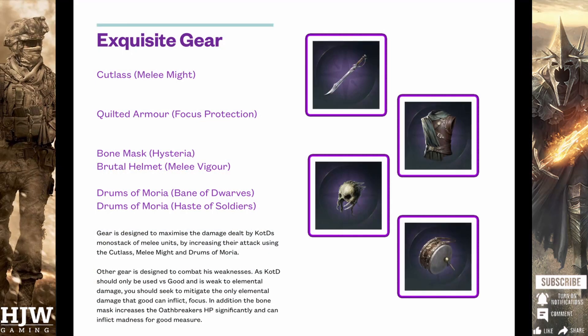Looking first and foremost at the gear recommendation for King of the Dead, exquisite gear wise the only item I can really recommend is the Cutlass with Melee Might. The reason for this is we want the bonus attack and damage for King of the Dead's units, and his primary units in a roleplay server are going to be just a mono stack of melee dealing units, so this will give him a nice damage buff.